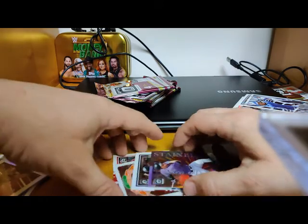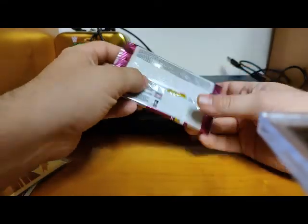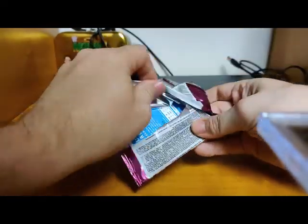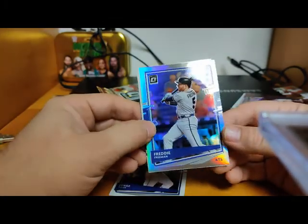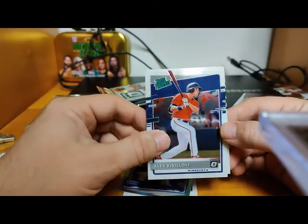I wonder what the odds are on the stained glass. Let's just open these up and see what we get. Next pack: Jorge Soler, Freddie Freeman on the Prism card, Alex Kirilloff Rated Rookie for the Twins, and Jesus Luzardo Rated Rookie for the Athletics — pretty good, couple good rookies there.